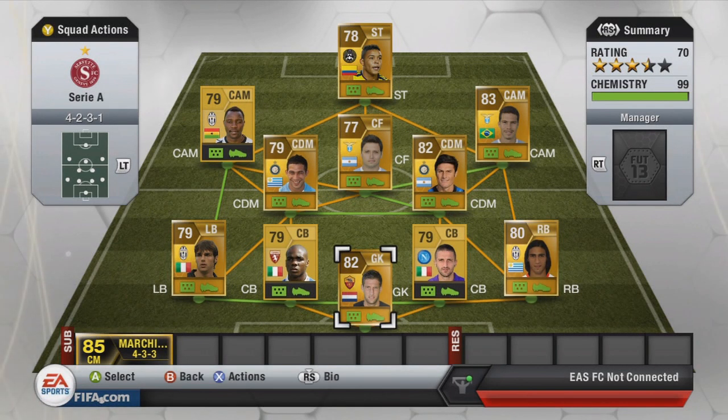Hey guys, it's Miguel and Daniel and in this video I'm gonna show you my cheap Serie A squad. I built this for less than 10,000 coins and we went for the 4-2-3-1 formation and I'm just gonna show you the players.